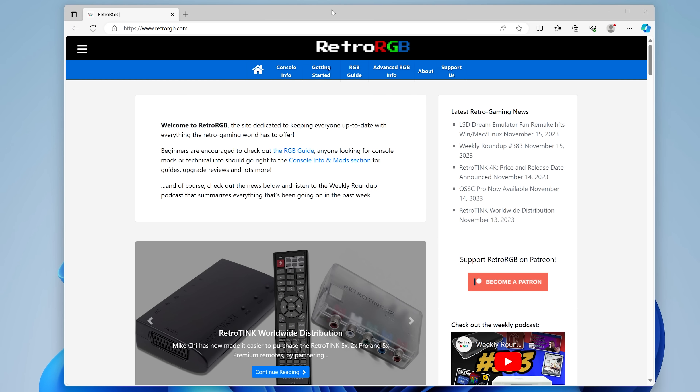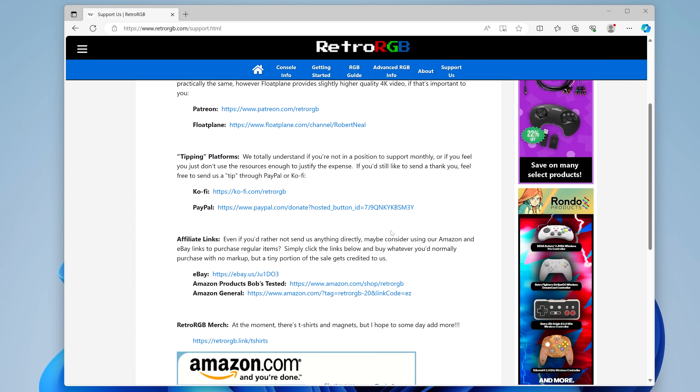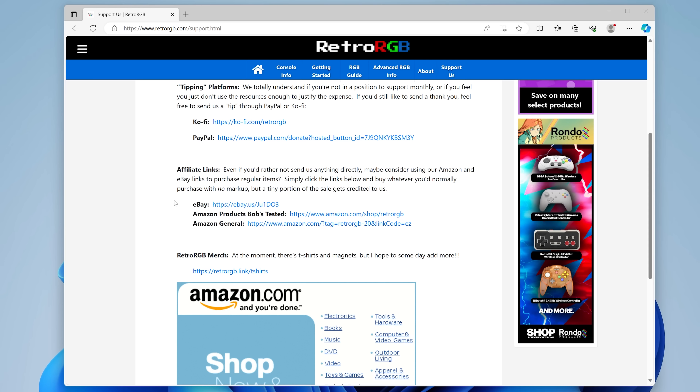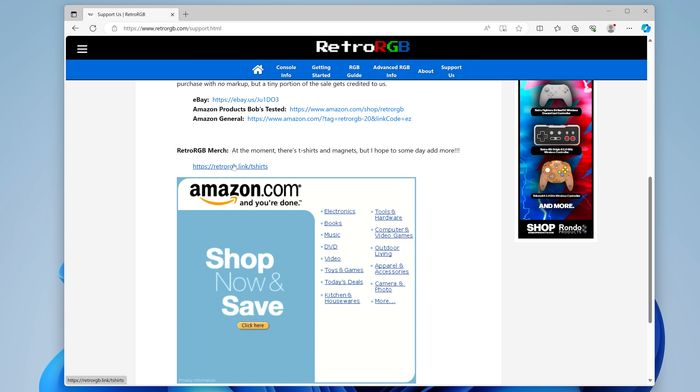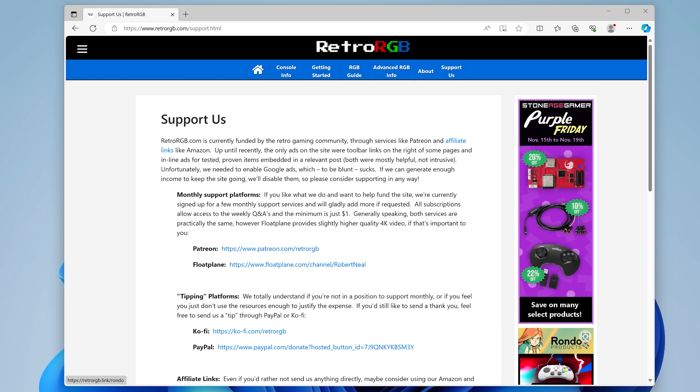If you liked this video and want to see more like it, please consider supporting the channel. RetroRGB.com just turned off all Google Ads to try and make a better user experience, but that was only possible due to the amazing Patreon and Floatplane supporters, so please consider signing up. If you're not in a position to, you can still help by using general affiliate links to buy the same stuff on Amazon for the same price, and we get a cut — anything you were going to buy anyway. And don't forget about the affiliate links in the description of this video too. Thanks for watching, and I'll see you next time.